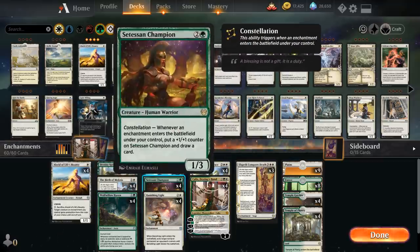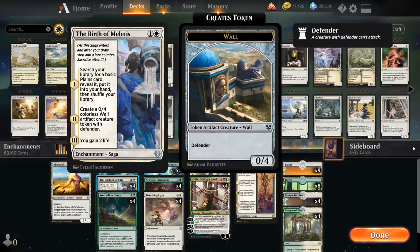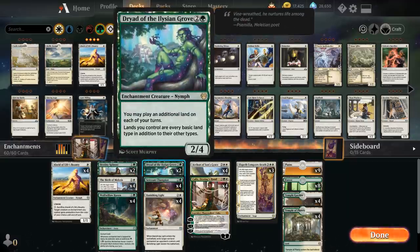At 3-mana, besides our all-star Setessan Champion, we have two copies of Dryad of the Ilysian Grove, another enchantment creature to trigger Constellation. It lets us play an additional land on each of our turns, which plays nicely alongside our saga. If we're going off with Setessan Champion and drawing lots of cards, that extra land drop is nice. Lands we control also gain every basic land type — not super relevant, but can help fix mana.